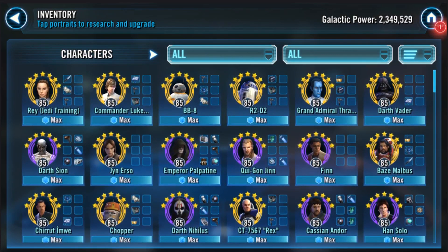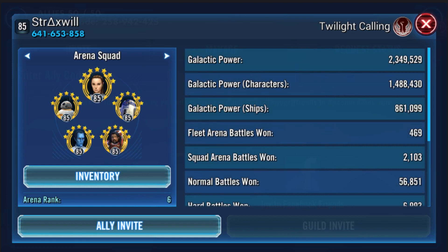Your next zeta options look great — you've got really solid coverage for phases one through four of the Sith Raid. Phase four Night Sisters is really where you're struggling the most. You've got some work to do on ships, focusing on crew members and specific ships. Biggs really needs work. Also make sure you work on Poe.